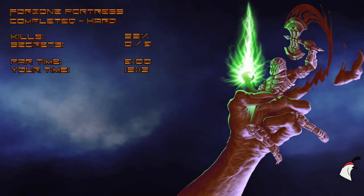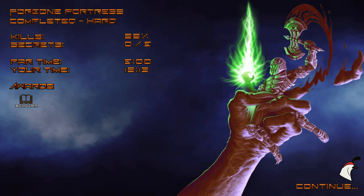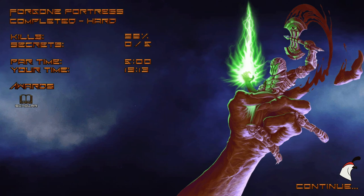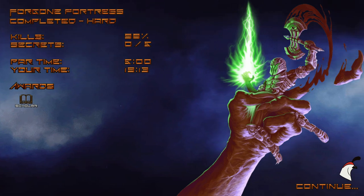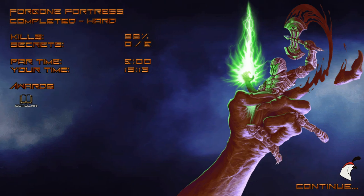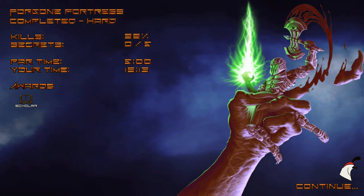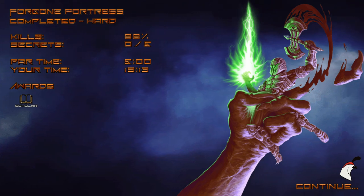There we go — that is Foregone Fortress completed on hard! Didn't get any secrets unfortunately, didn't get all the kills. But we did get the scholar, and we did find everything I guess — even though I couldn't read it, I still count it. Hopefully you guys enjoyed, and we will see you guys in the next level.